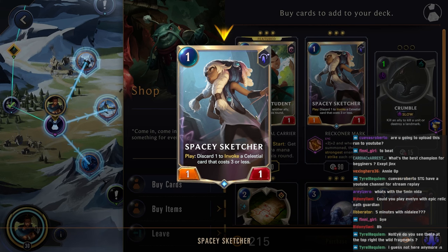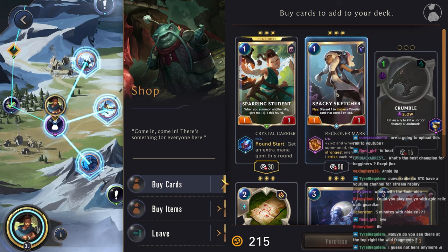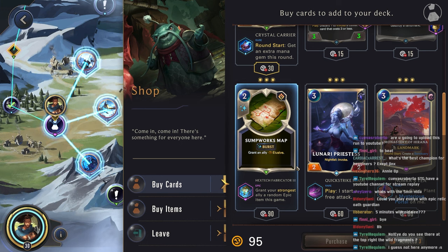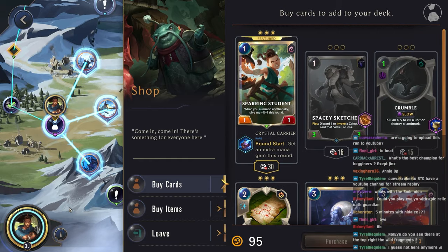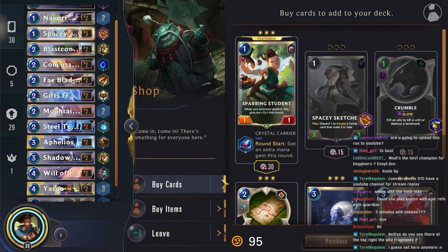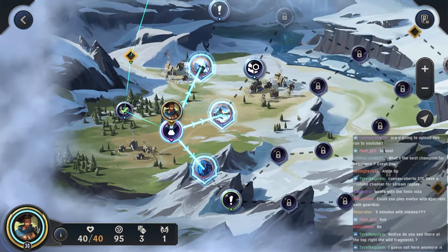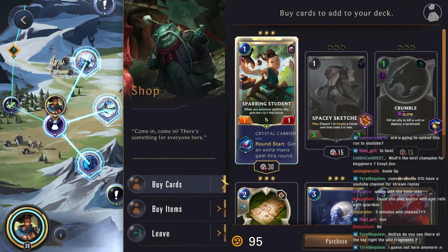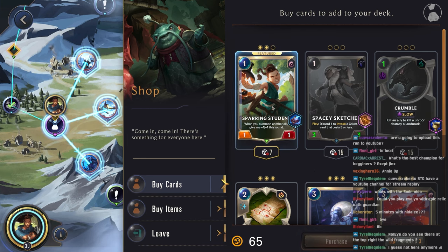Discard one to invoke a Celestial that costs three or less. Those Celestials they're invoking — there is one that has a high likelihood of being the three cost stun two enemies, so I think we can grab this one. Grant an ally Elusive — that's not bad, but we have other Elusives we can give our whole board, like the Blade Scout and the Shadow Assassin, so this loses value. Sparring Student could be okay — I think we'll get it just in case we get the power that gives us a Sparring Student at the start of the game, as that would actually be fairly handy. Not necessarily great for us though, so I think we'll just get one copy.